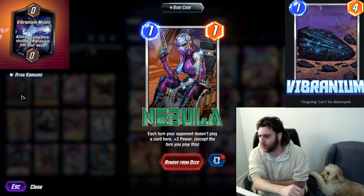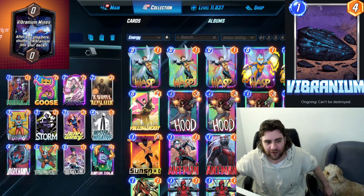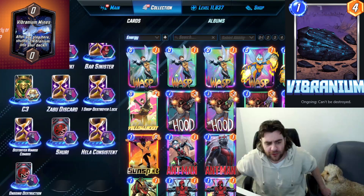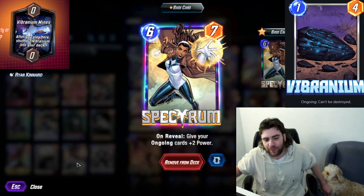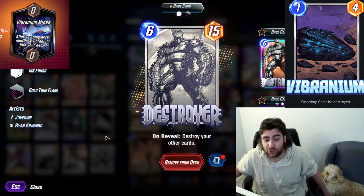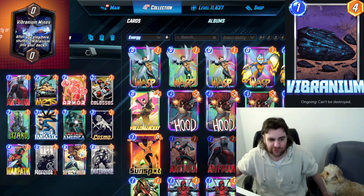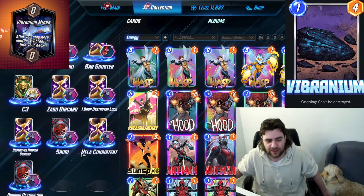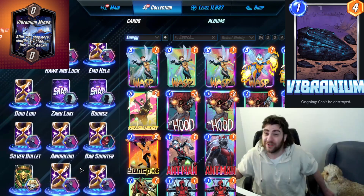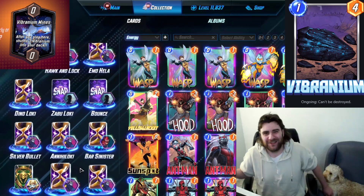There's no Jeff in the deck, so you'll want a turn one Nebula to gain additional power, and Nebula also does a great job of encouraging your opponent to play into Vibranium Mines. I just wanted to do a quick deck tech on this deck. Some other notes: Vibranium gets additional power from Spectrum and can't be destroyed by Destroyer, so an ongoing destruction Spectrum Destroyer list could also be a reasonable call.